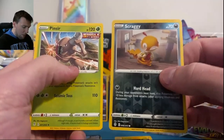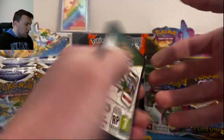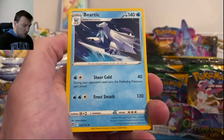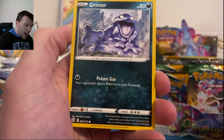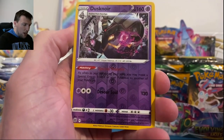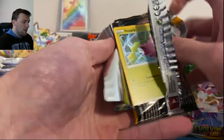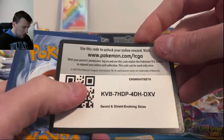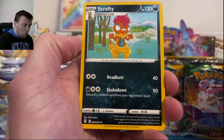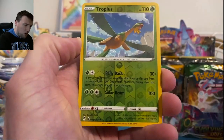Skraggy and Pinsir out of that one. Still need the two big Zards from Brilliant Stars — the Alternate Art and Rainbow V-Star Charizard. Still need the Umbreon and the Rayquaza VMAX from Evolving Skies. Professor's Research out of that pack. Evolving Skies wants to try to win something today — we've only pulled the Eevee V and Umbreon V Alt Art previously out of this set.